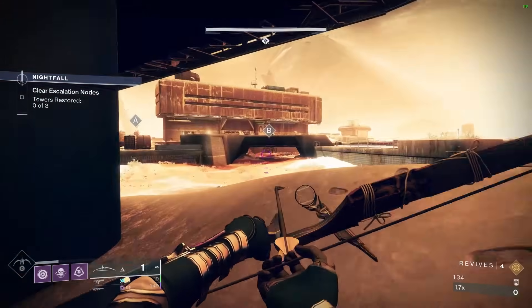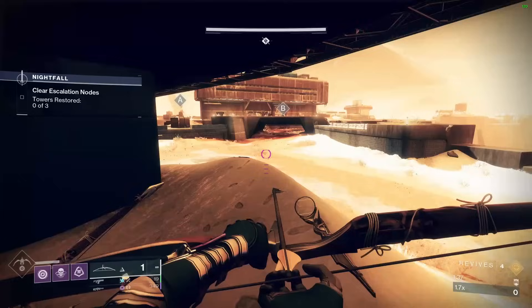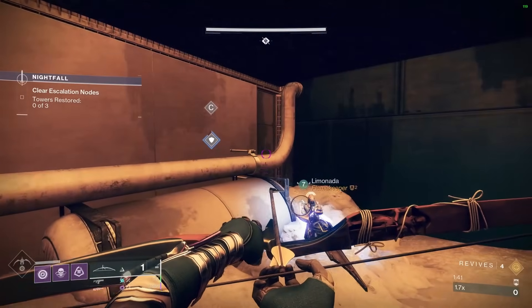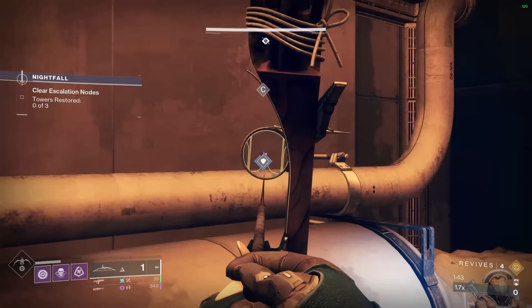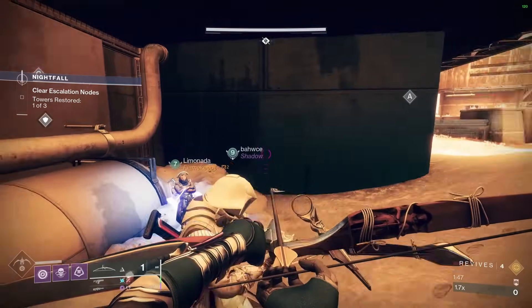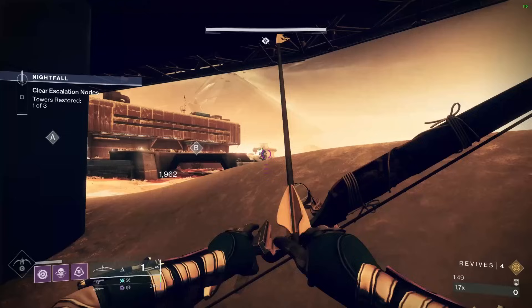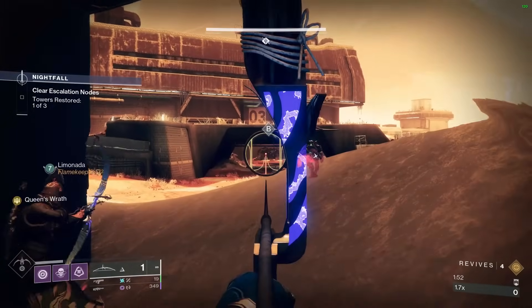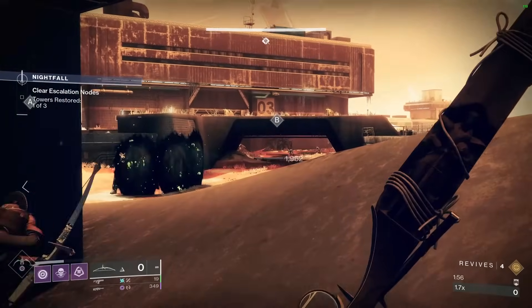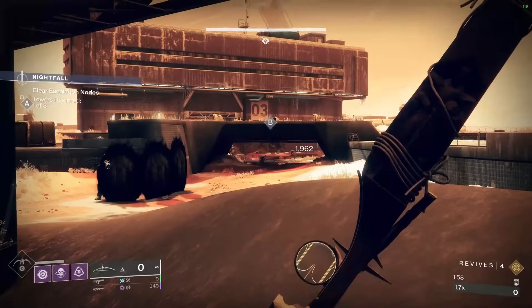We can do a similar thing with zone B, except we do have to kill a couple of specific enemies — two specific acolytes for zone B. Stand on the zone, kill those two acolytes only, and as long as we don't kill anything else it'll basically work the same. C is done. You are going to get the big knight to spawn — you can just ignore him for now. Shoot the gunk on B, not killing any of the ads.